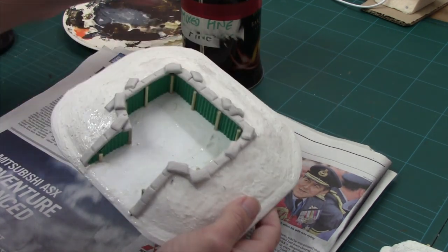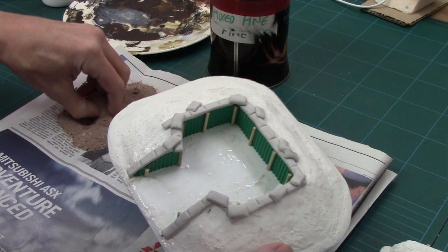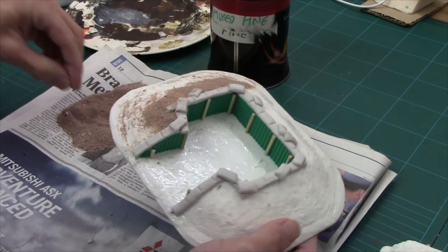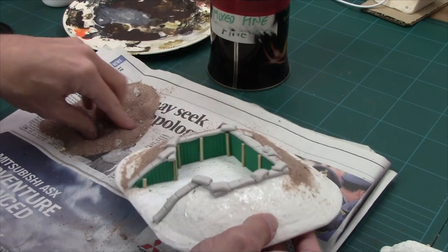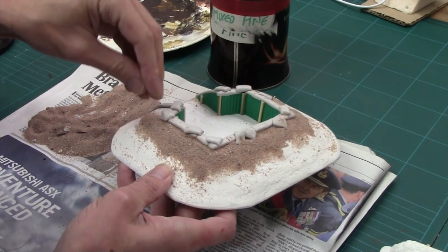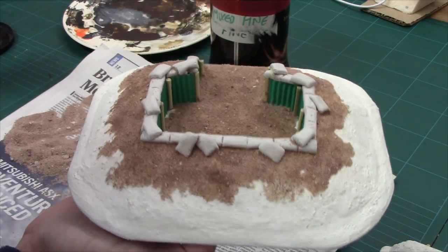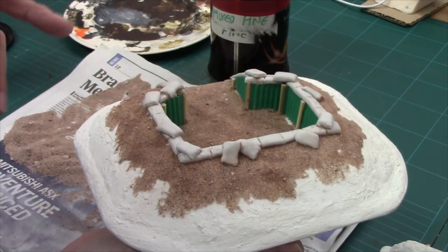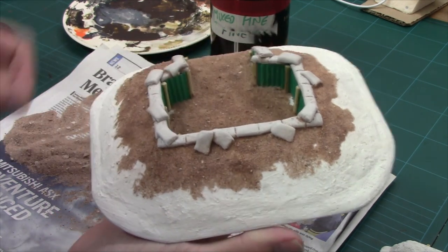I've got my PVA on and it's time to start sprinkling. I'm going to pour some of this out so I can easily get at it — I don't want any of the big rocks mixed in. I'm just going to sprinkle it around the top. I only put PVA around the edges so it's not going to stick everywhere — just where I want it to. Around there, a bit in there, then just the centre. This will become important once we start painting and flocking — though of course you could just grit the whole lot if you wanted.